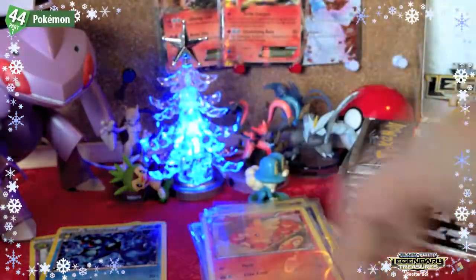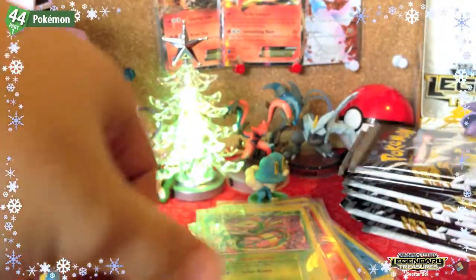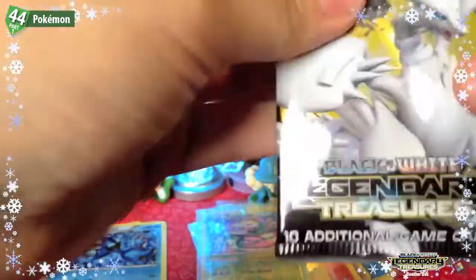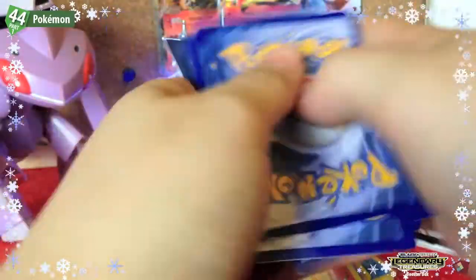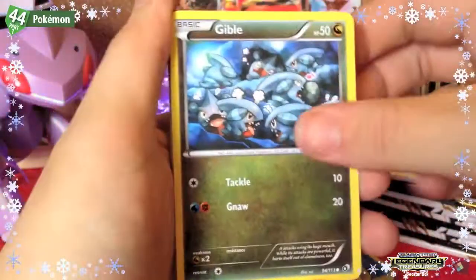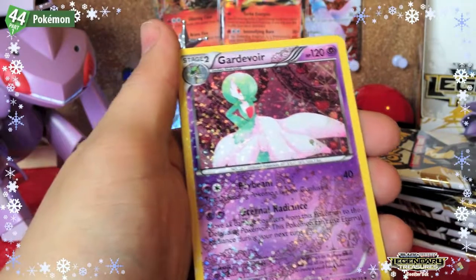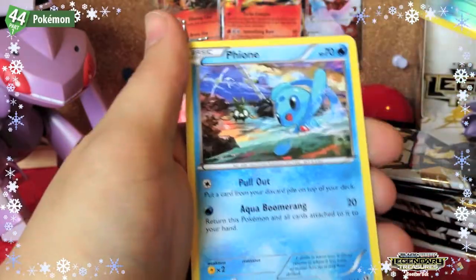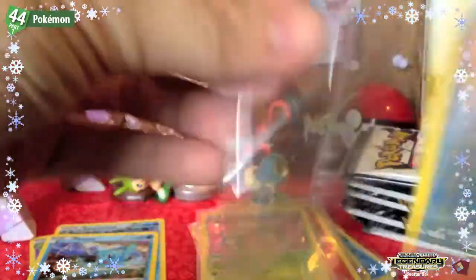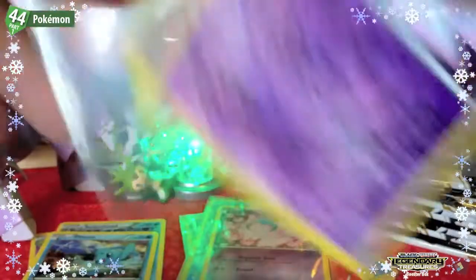It'll probably be just as good on the other side — I've watched a few box openings and yeah. Next pack: Gible, Croagunk, Trubbish, Zorua, Charmeleon, Plusle — a Gardevoir, shiny Ralts, shiny Samurott rare reverse, and a Fione rare. Always loving the reverses — they're a lot rarer to get now since they're not in every pack.